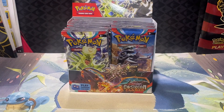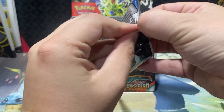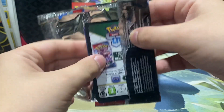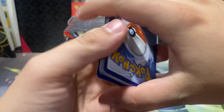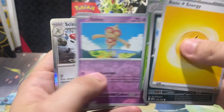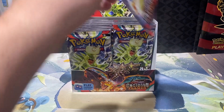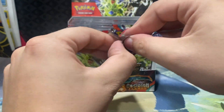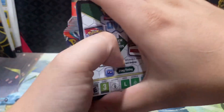Swablu and Togekiss again — that's our second Togekiss of the opening, and we're not even halfway through the box. Code card as we surpass the five-ish minute mark. Dartrix, Boltoy, and Scizor for the rare — first time we've seen Scizor this opening. We've seen Dark Cry, Entei, Scizor, and Togekiss twice.